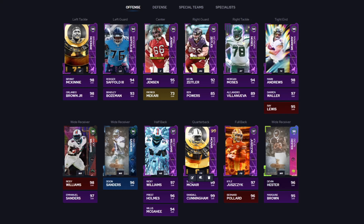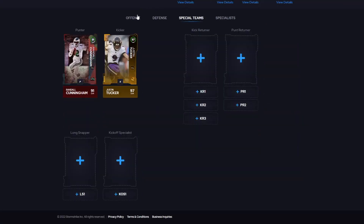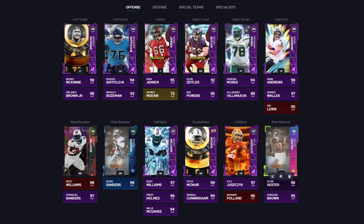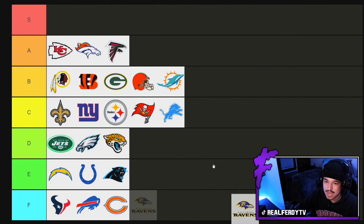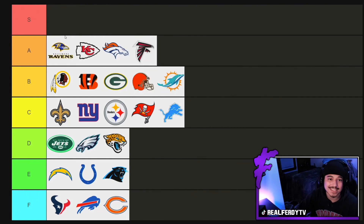Low key they're going to get Deion though. Their corners go crazy. They have Justin Tucker as well. But yeah, Ravens theme team — they're going to be going at number 10 for today, right in front of the Kansas City Chiefs.